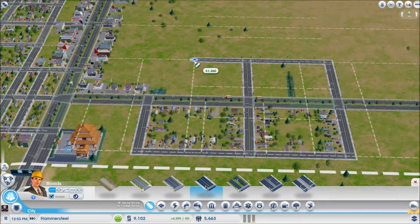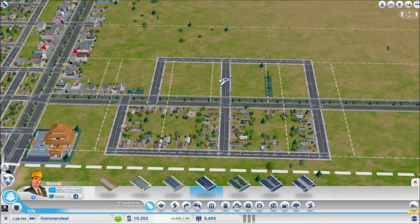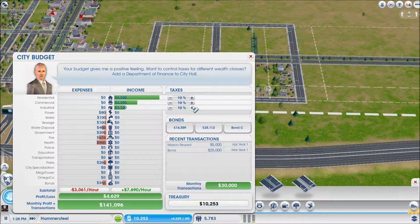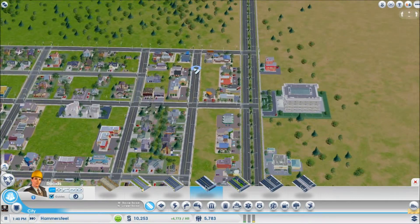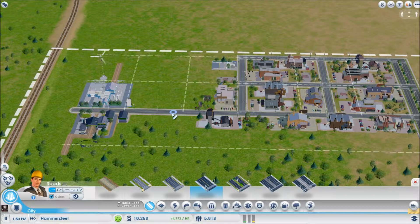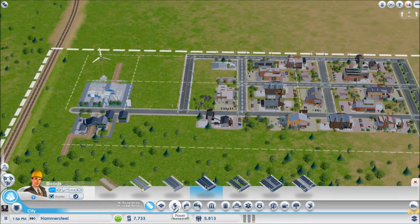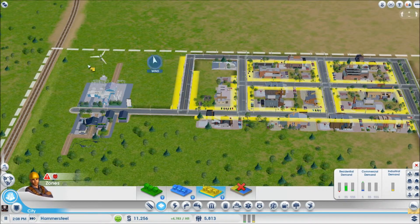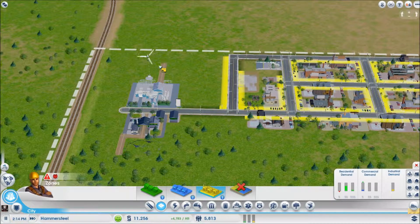Oh I forgot we put a park there — park messing us up. That's not too bad though, that should work. There's actually a bigger demand for industry coming up. Let's bump the tax rate up to 11 and see if they get mad — if they get mad we'll lower it, until then we'll keep it. Put this here, connect this, start zoning the industrial because it's going to be awesome.